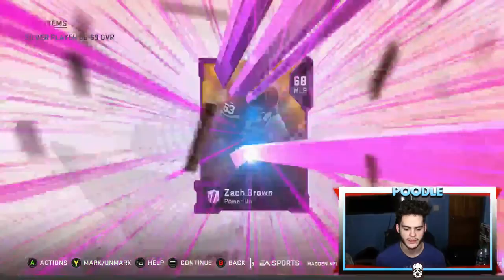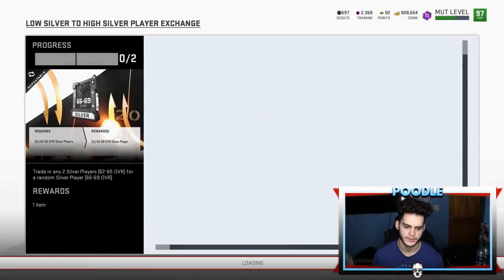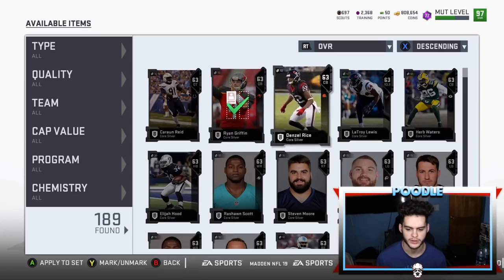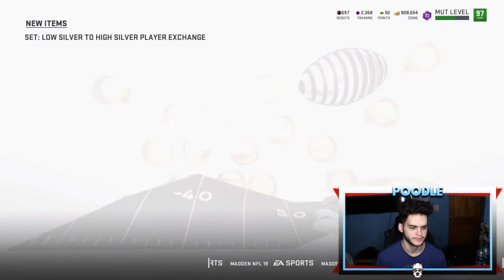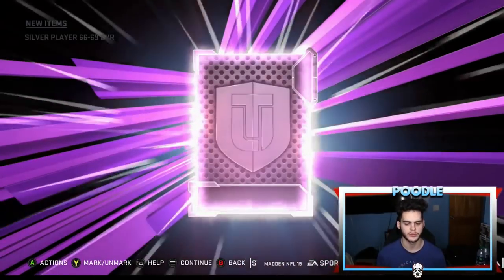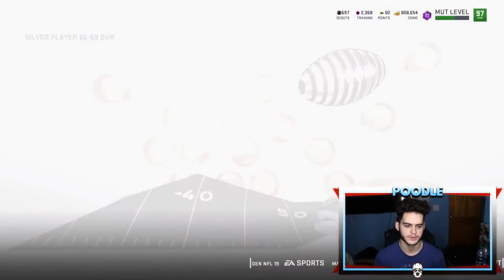And it's a power up — we get Zach Brown. Not going to go for a lot, but it's more money than what you spend, so it's profit. It's all that matters. You get that one card, like one of the new ones that pays off everything, then you're done — everything else is profit after that. Another power up — what do we get? Desmond Truefont.